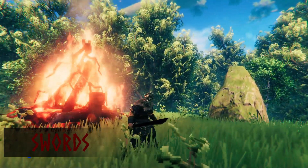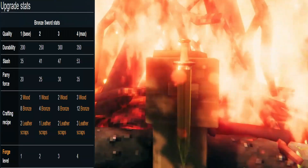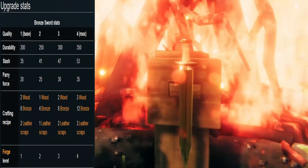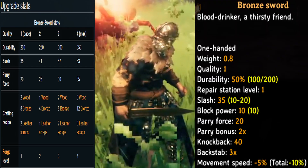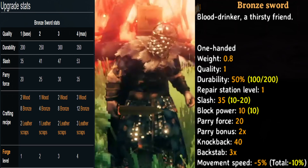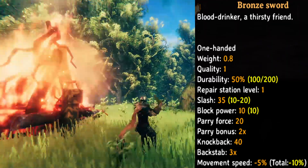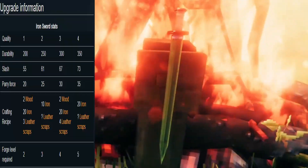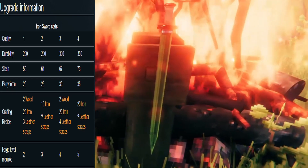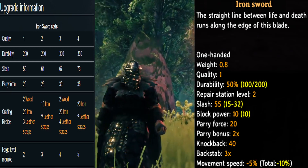First up we have swords. First sword is the bronze sword, with a slash of 35 and parry force of 20, needing a forge for creation. Next up we have the iron sword, with a slash of 55 and parry force of 20, needing a forge level 2 for creation.